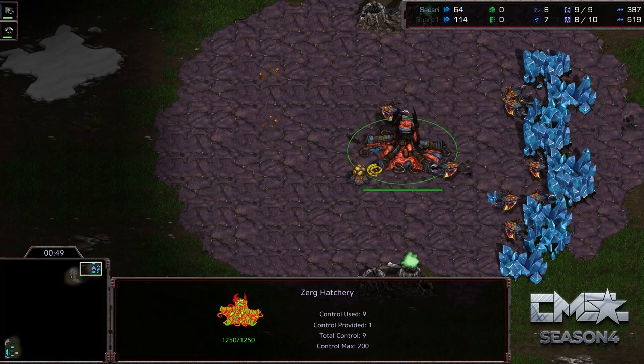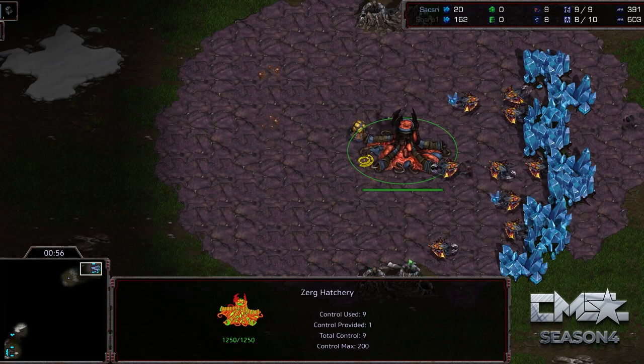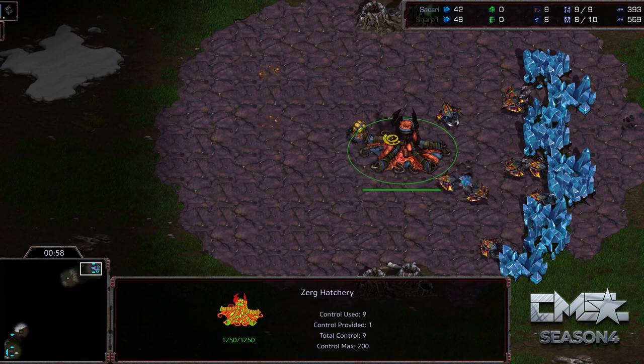Saxry took the risk. He knew it was a situation where things could go wrong, where he's kind of gambling a little bit to get ahead, and it didn't work out. But that's the way of Starcraft sometimes.